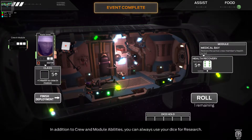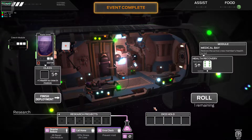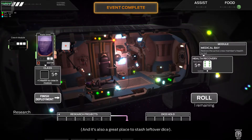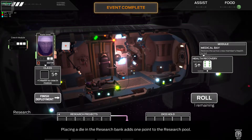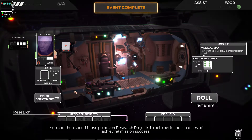In addition to crew and module abilities, you can always use your dice for research. Utilizing research as part of your core strategy is a powerful tactic, and it's also a great place to stash leftover dice. Placing a die in the research bank adds one point to the research pool.